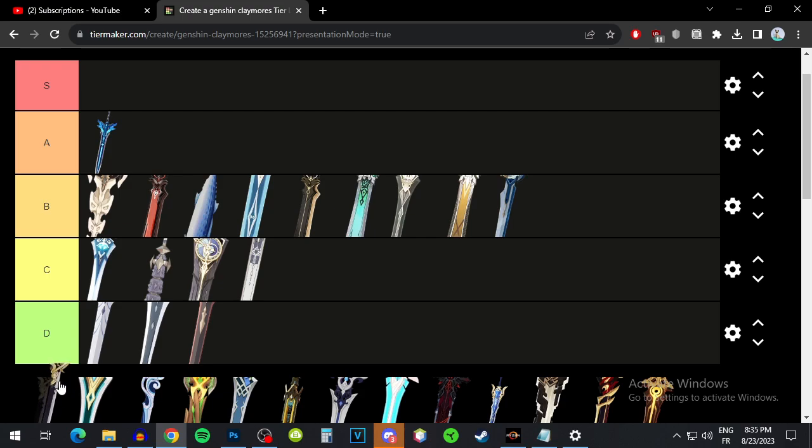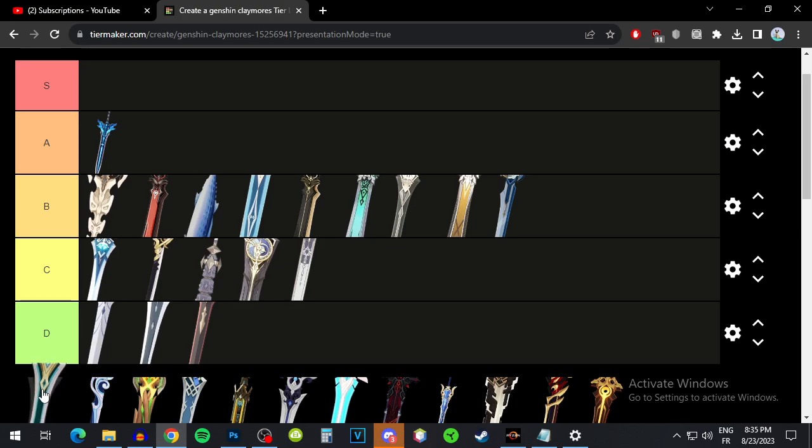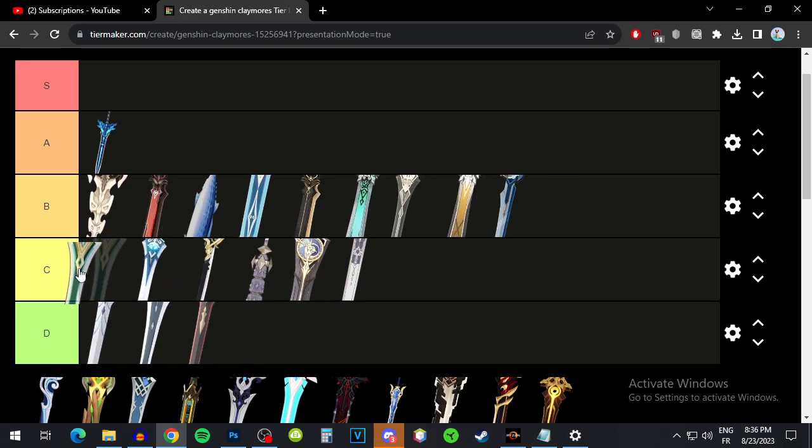The Makhaira Aquamarine gives elemental mastery, and from the passive it converts elemental mastery to extra attack. It probably won't be as much since you're not building elemental mastery on Freminet heavily, but the elemental mastery also helps shatter damage. Overall I wouldn't really say go for this weapon — I'd put it at lower B tier.